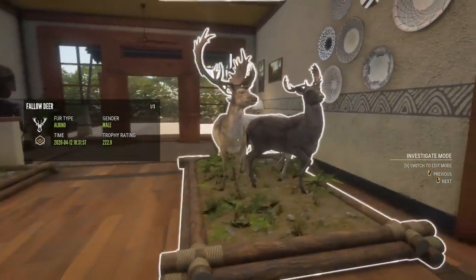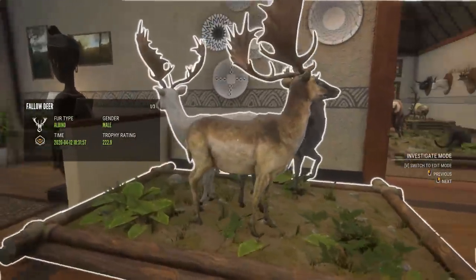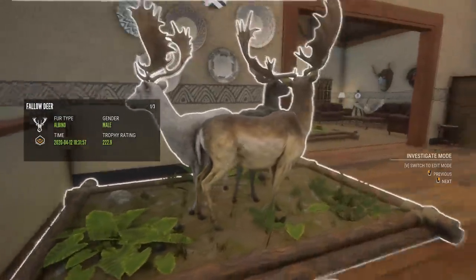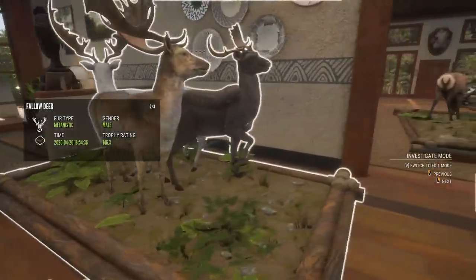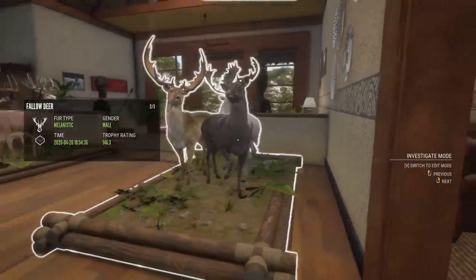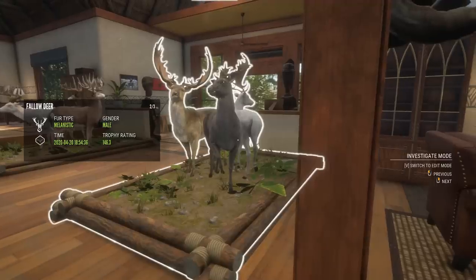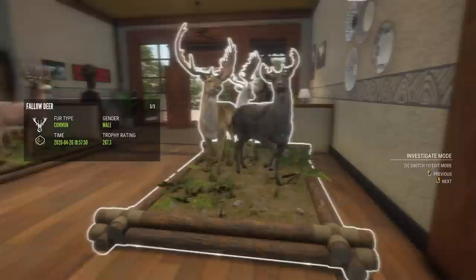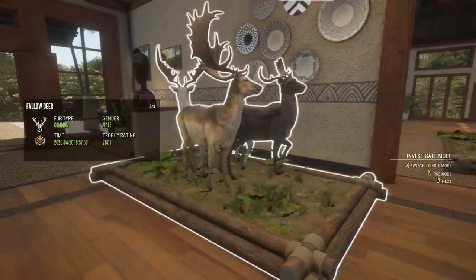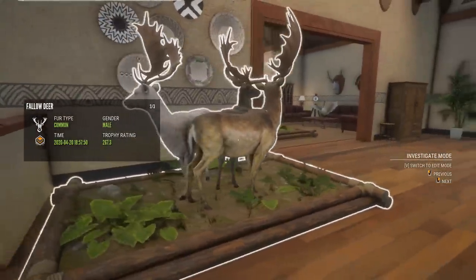Beside that is maybe my other favorite mount in the lodge. It's a huddle fallow with a gold albino back here, which is actually a mission animal — if you didn't know, there are missions on Hirschfelden where you can get a pretty good-sized albino fallow deer. A melanistic — he should have been a silver, but we got a little bit of a weird shot on him and he ended up being just a bronze. Because literally a couple hundred meters later we shot the diamond, I'm pretty happy that the melanistic was the one that got messed up, because it just makes for a really cool multi-mount.